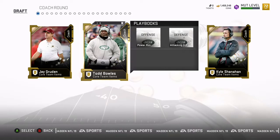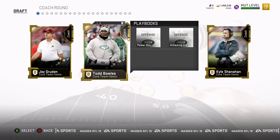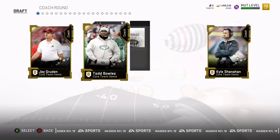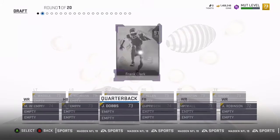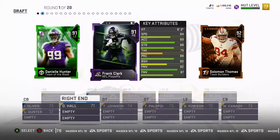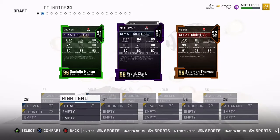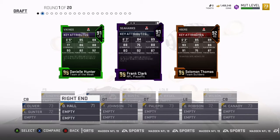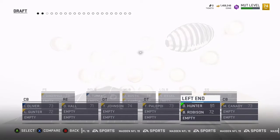Yo, what's up guys, welcome back! Today we're going to do a MUT Draft — we're going to draft a team quickly and then hop into a game. We're going to pick Kyle Shanahan for our coach because I want to run the 4-3. I like that they updated the draft pool in team builders — nice addition. We're going to get Daniel Hunter here for left end.